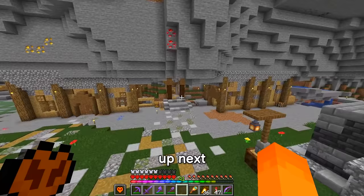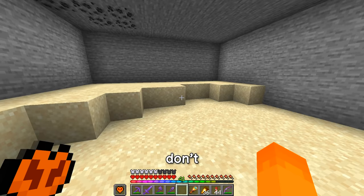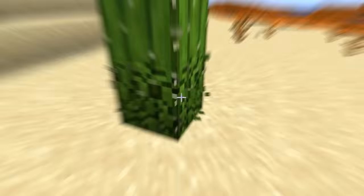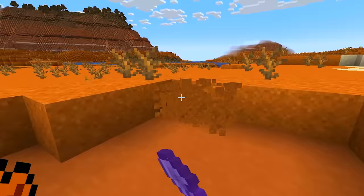Up next, I want to do a desert. And I don't have any cactus. Let me pick up some dead bushes while I'm at it as well. I'll grab a little bit of red sand to see if we can make it look a bit more interesting.